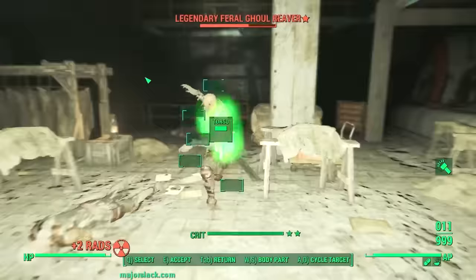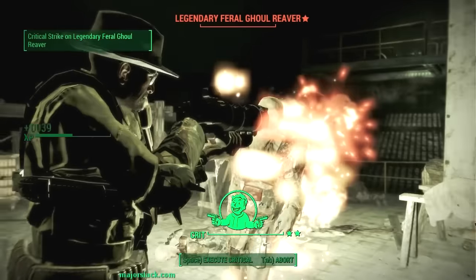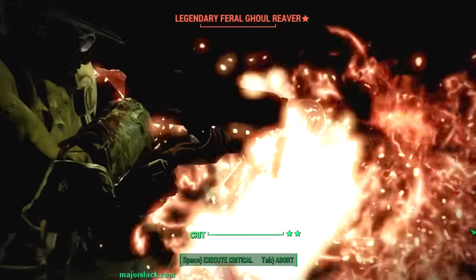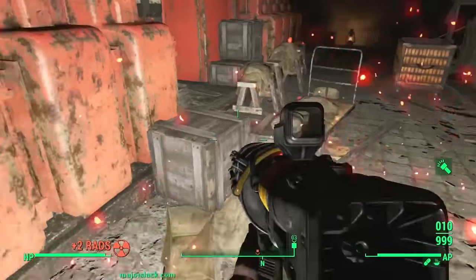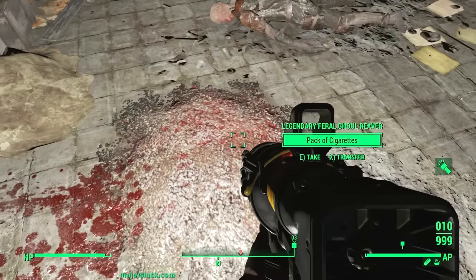Here we got another legendary. I got these guys dead to rights. I'm gonna creep right up in your face. Okay, let me grab this - what's this? Poisoner's combat armor left leg - plus 25 poison resistance. All right.